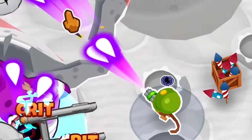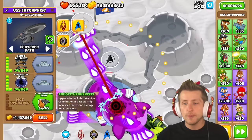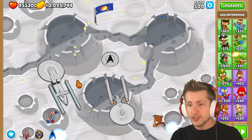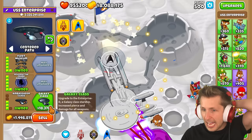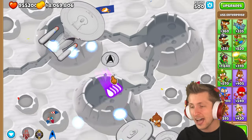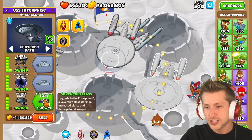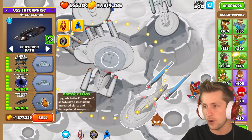Look — the Dart Gunner is firing purple laser beams too. Upgrade to the Enterprise A — we're upgrading and getting more ships, the ship is changing, and now we have two ships. The next ones are the Ambassador Class, the Galaxy Class — we've got a whole fleet of ships just flying around in outer space. Is this even Balloon Tower Defense anymore? Sovereign Class, and then the Odyssey Class with increased piercing damage for all weapons.